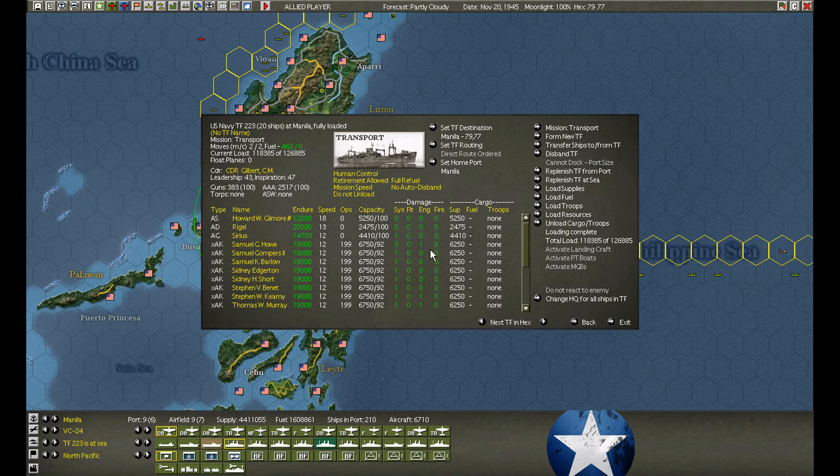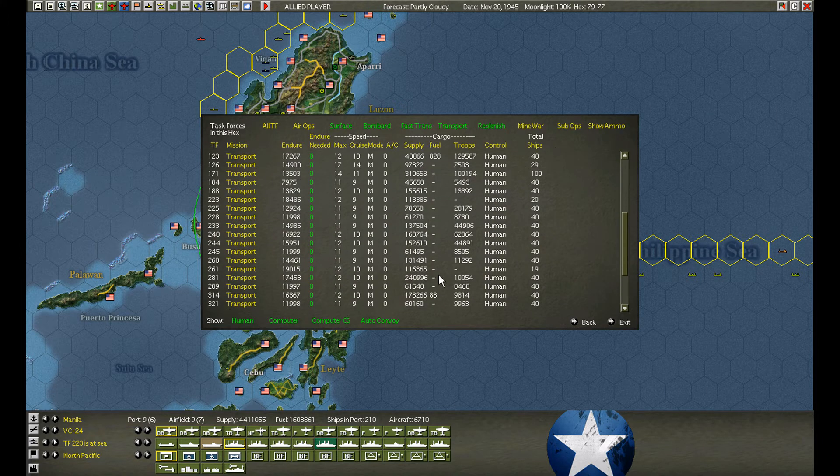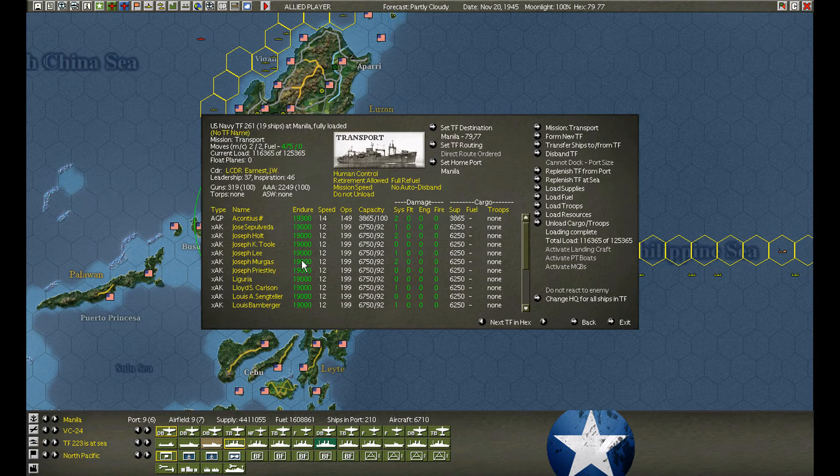No problem. Many of them are damaged. The transports are going in — the tenders. We don't need them. We'll unload the tenders but keep the supply ships. Here's another one that arrived.